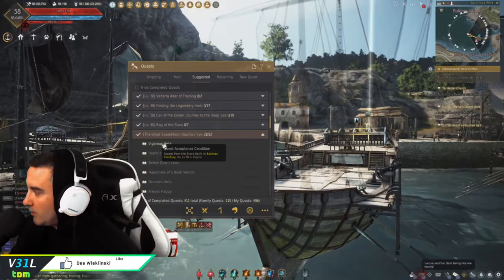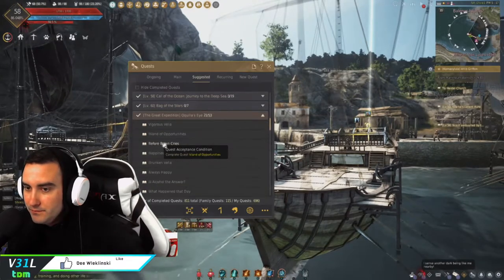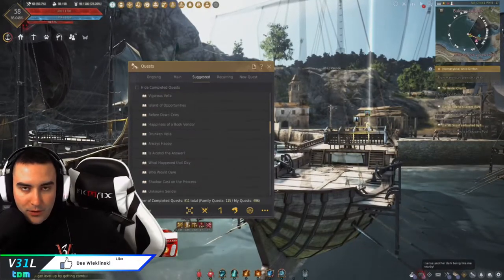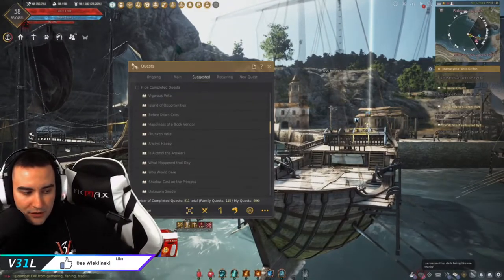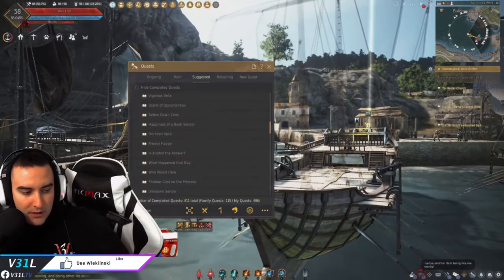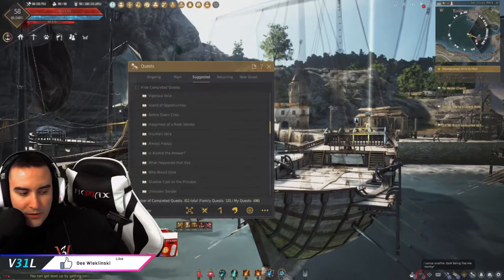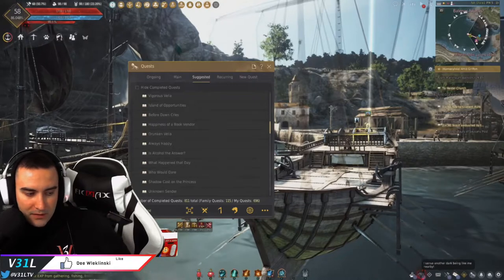You'll start this questline and you'll have a chance of getting two boats throughout the whole questline. The first one is the Bartelli. The inventory is three slots. You get 80% acceleration, 80% speed, 80% turn, and 80% brake. Rations can go up to one million, durability is 700,000 and it's repairable, and the weight limit is 2000 LT.